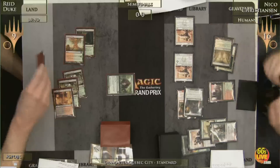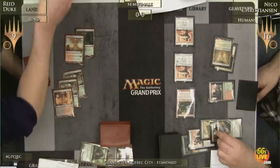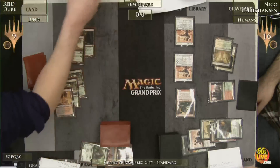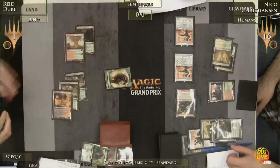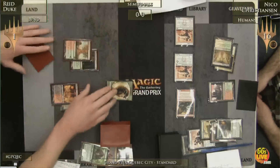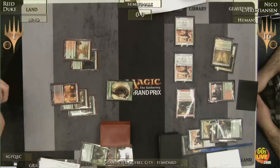He's found a Flinthoof Boar, tied up with Lightning Mauler — Reed's going to block the Boar. That's 2, 3, 4, 5, 6, 7, 8. Reed is at 1, facing down 3 different creatures. Reed Duke is going to need to find a way to sweep these away or hit another Thragtusk. A Bonfire off the top, or Mizzium Mortars, for example — but we know he doesn't have Bonfire, as he would have played it last turn.